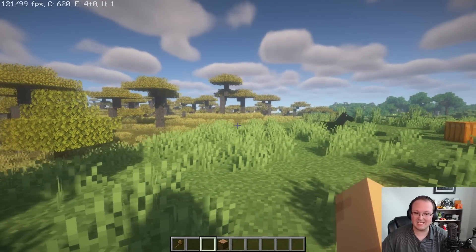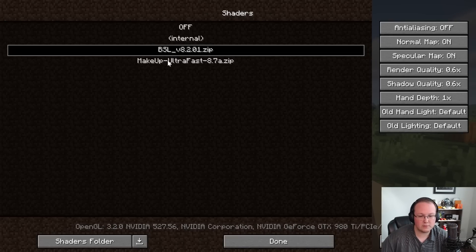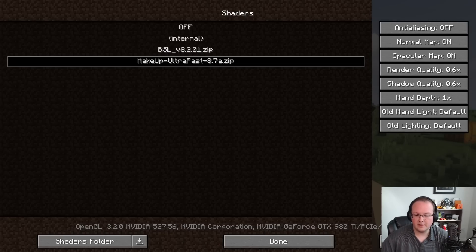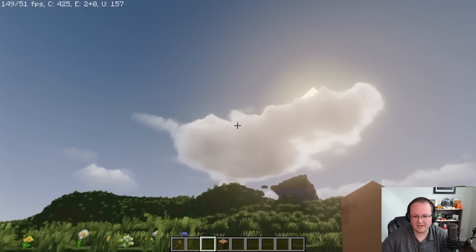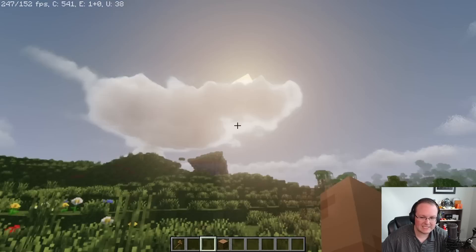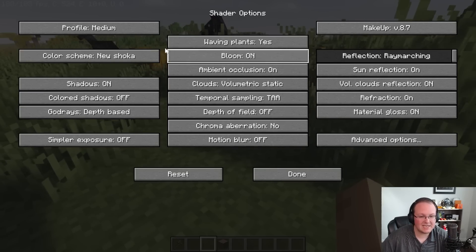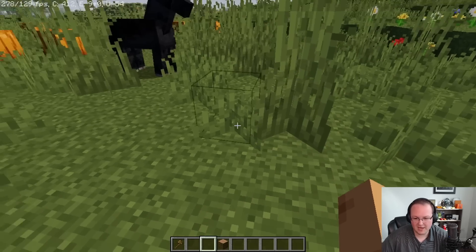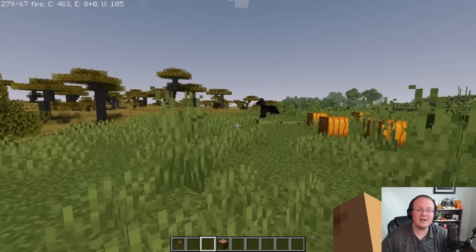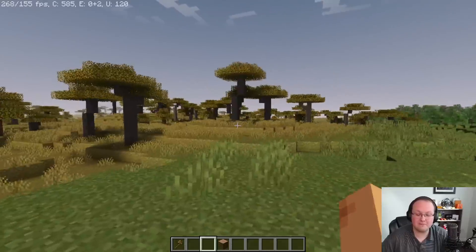You can also change your shader pack in-game. Hit Escape, then go to Options, Video Settings, Shaders. Click on Makeup Ultra Fast — it'll reload Minecraft in the background. The clouds are a bit different in terms of volumetrics, the sun's more square, and shadows are a little less pronounced. You can also go into Shaders Options in-game and turn shadows down to Shadowless to remove shadows entirely — this really increases your FPS. I'm getting over 200 FPS with Shadowless mode. That's how you get shaders in Minecraft 1.19.3.